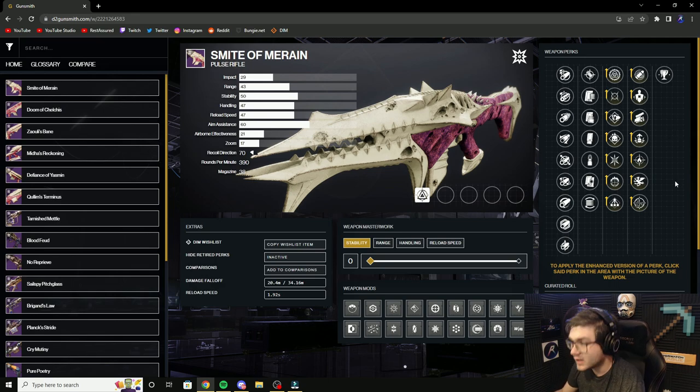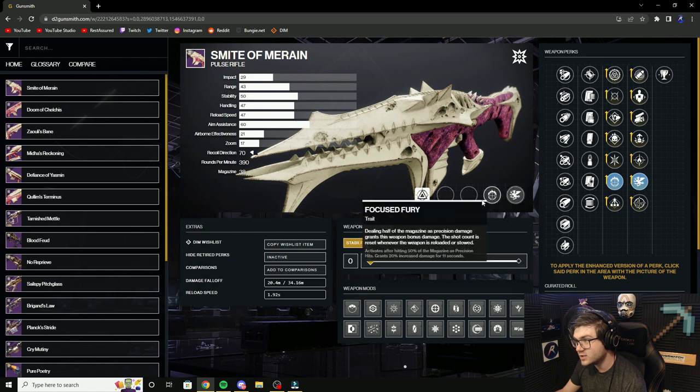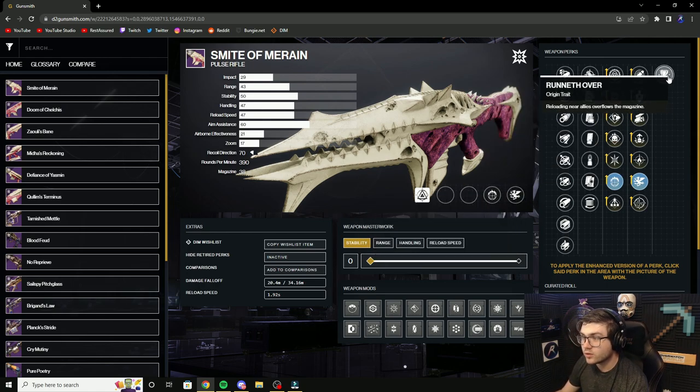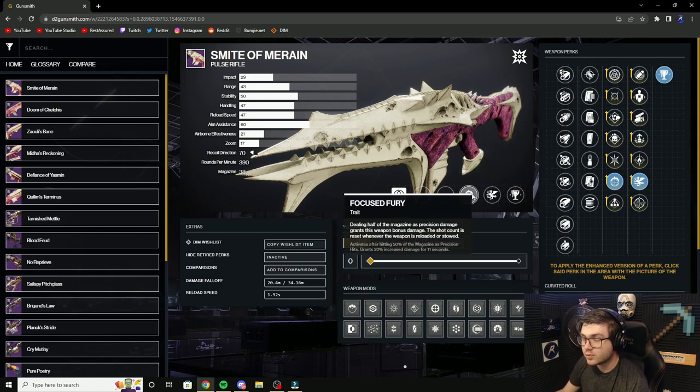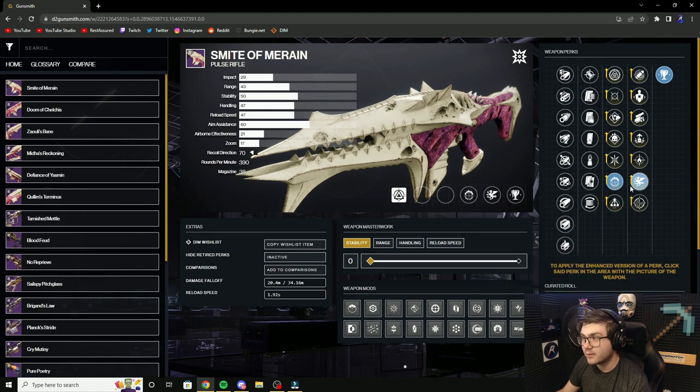A really unique roll for PvE is something like Focus Fury paired with One for All or even Vorpal — two damage-dealing perks that are really easy to proc. With Ruined Over, you can get a huge magazine to easily proc Focus Fury, and now you have two damage bonuses going. These are two 20% damage increases, so you'll be able to do a lot of damage with a primary weapon to a champion.